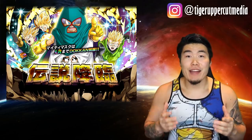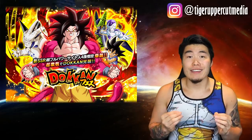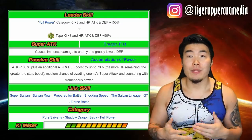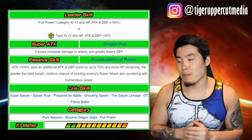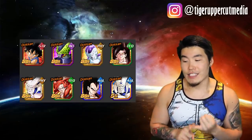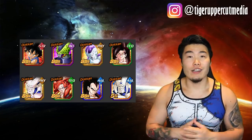And now we're finally at the present with the banner that just dropped on JP: TEQ Full Power Super Saiyan 4 Goku. He's the leader of the Full Power category, and I'll just say this right now — this banner is pretty damn fire. His leader skill is Full Power category Ki +3, HP/Attack/Defense +150%, or TEQ Types Ki +3, HP/Attack/Defense +90%. His passive is Attack +100%, plus an additional boost to Attack and Defense by up to 70% depending on remaining HP. Just like the other SSJ4 Goku, he also has a medium chance to evade the enemy's super and counter with tremendous power. This banner features TEQ SSJ4 Goku, SSJ4 Gogeta, SSJ4 Vegeta, PHY Omega Shenron, a new PHY Frieza, a new INT cell, a new GT Kid Goku, and SR Syn Shenron.